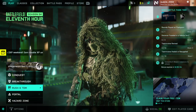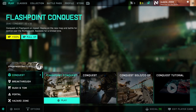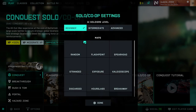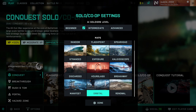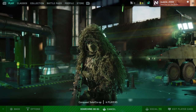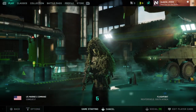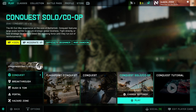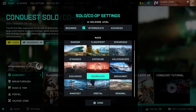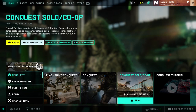Let's check out the new map. I want to check it out — Conquest, Flashpoint. Let's go to Flashpoint and try that out. I also want to play with AI — AI Soldiers level. So we'll do Flashpoint, and let's go.